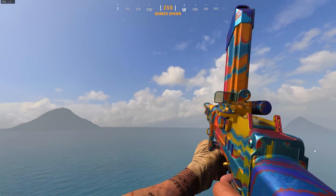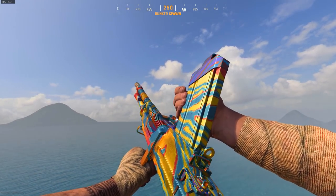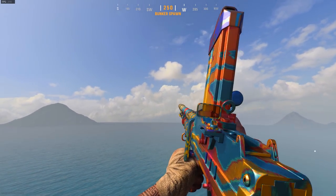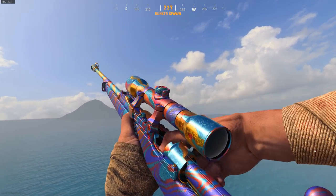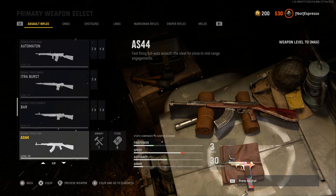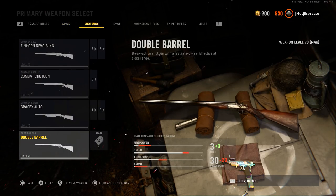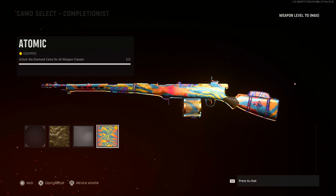Let's start with the first notable bits of information. On the challenge side of Atomic camo, the challenges themselves aren't necessarily hard but they're mostly just tedious and sometimes downright annoying — snipers are very slow with 600 long shots required. To me, the truly biggest hurdle of the camo grind is ranking up every weapon fully. Primaries go to level 70, secondaries go to level 60. The best time to take advantage of weapon leveling is during double weapon XP events.